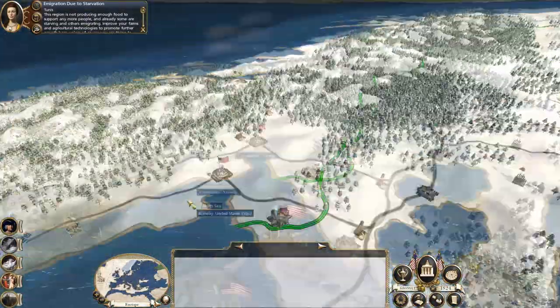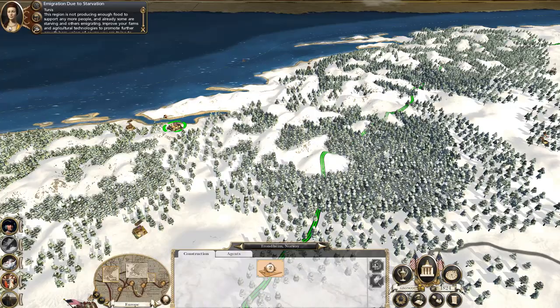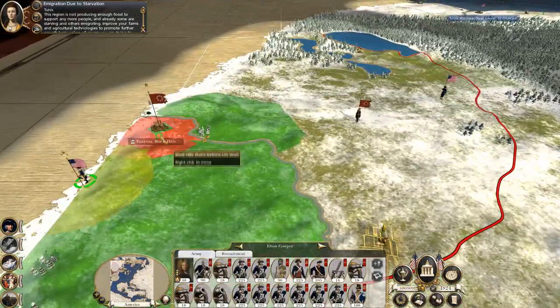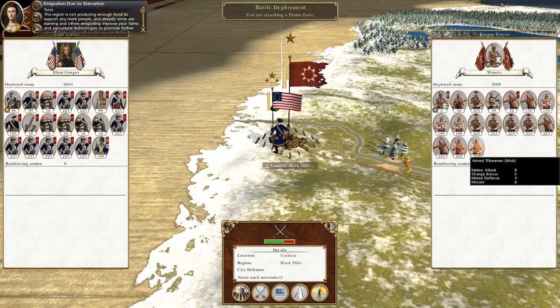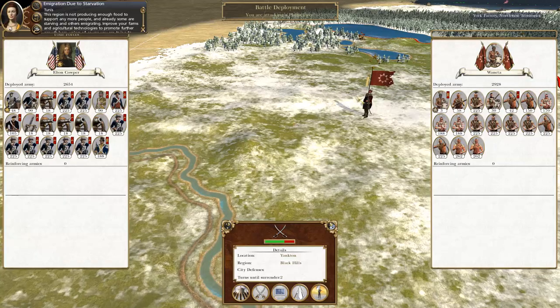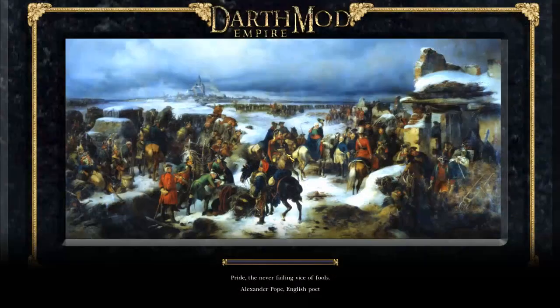That actually bugged me. So, America — this army's right here. They are trapped! They've got some damaged bowmen, Native American warriors, but lots of mob. I've got to assault it really, otherwise they'll just come back and make it even more frustrating. So let's get ready to attack Yankton.